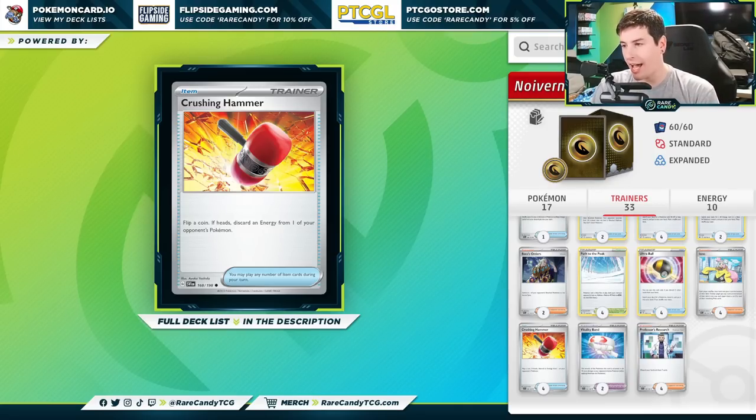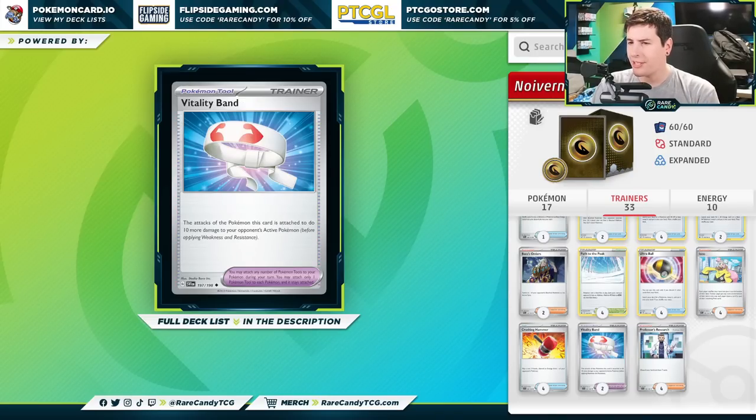We have our four copies of Crushing Hammer just to double down on our disruption strategy. This card has gone in and out of this deck repeatedly — it does eat into your flexible deck space, but it doubles down on our core strategy by sometimes discarding energy from our opponent's Pokémon. We're also running Vitality Band to increase our damage by just 10, which is actually surprisingly relevant — we can now knock out Sableye, and it sometimes makes our second attack better too, letting us one-shot Archeops if our opponent tries to use that to get around our first attack.